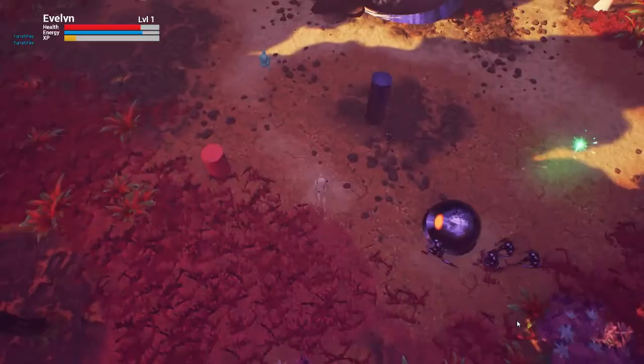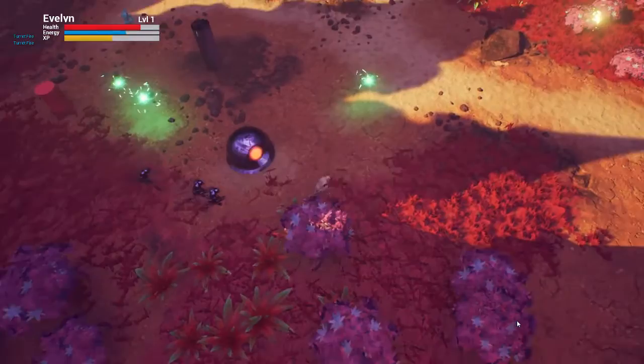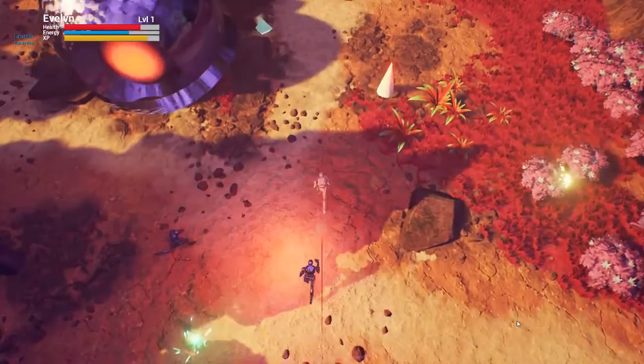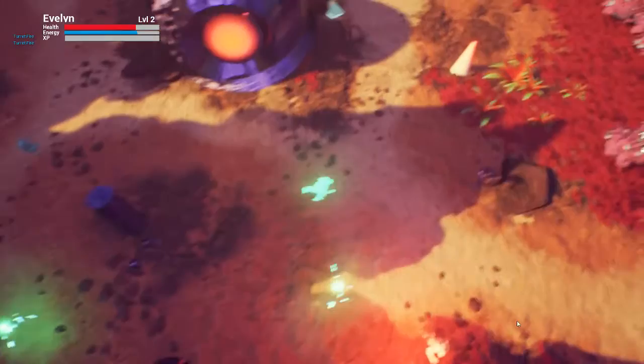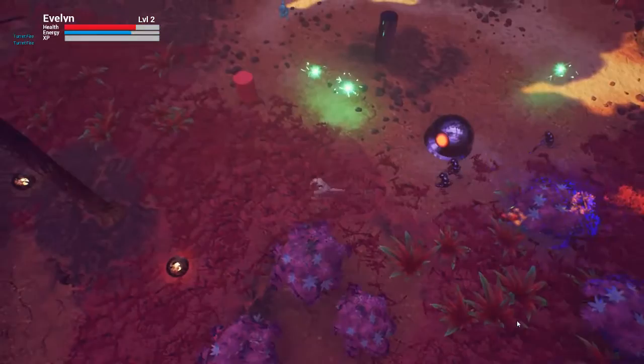The trigger mines now have a little bit more of an eye-catching area of effect — they were kind of hard to see before. Again, very ugly, but just trying to make it a little bit more functional. Other little things like toning down the motion blur, which was a little sickening before on this kind of possession mechanic.